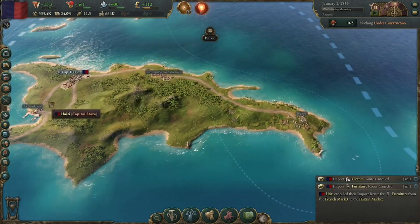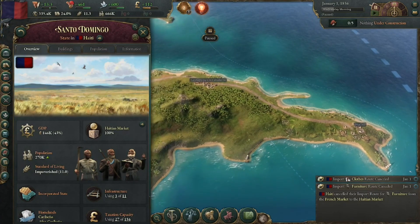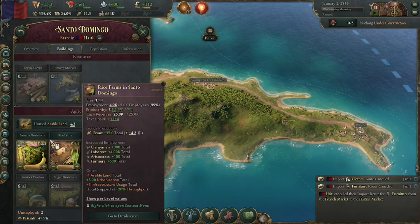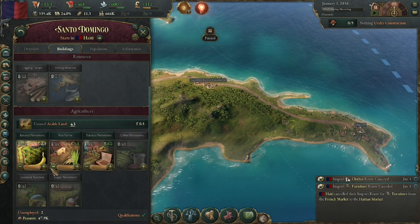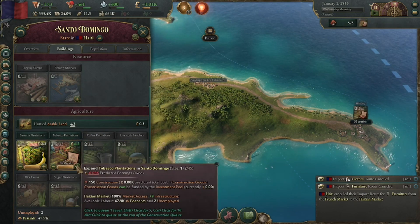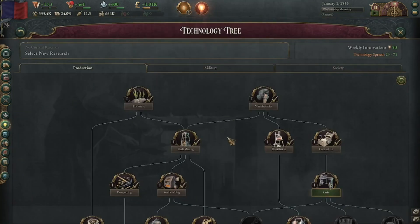First things first, I really want to focus on tobacco, so let's head into buildings. I want to focus on Santo Domingo. We have banana plantations, rice farms, and tobacco plantations started up right now. I'm going to get rid of our rice farms and we are going to get tobacco up to level five for now, I think that would be good.